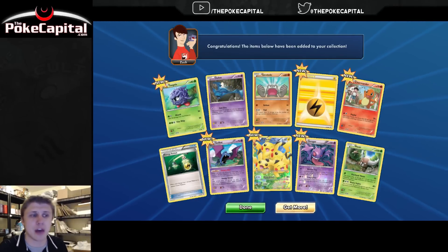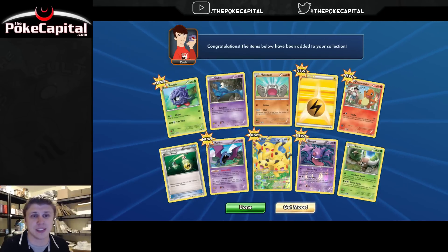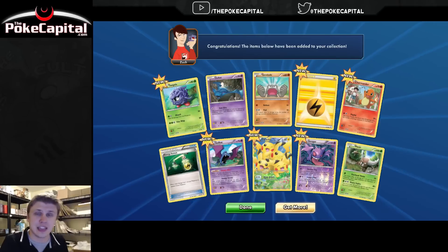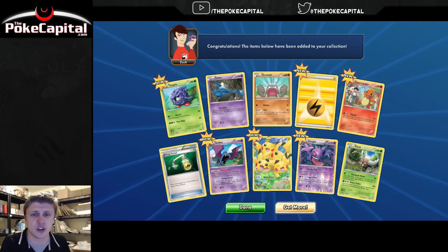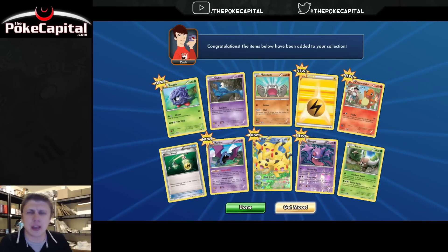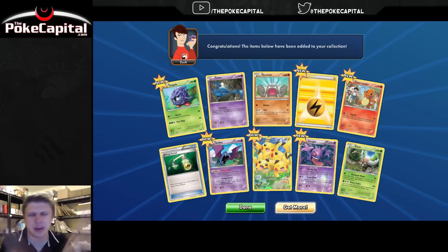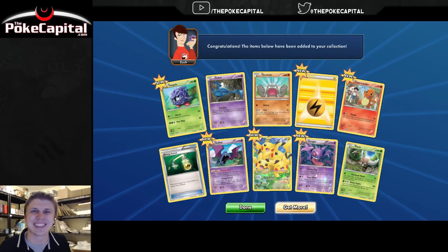Tomorrow I hope to have up on the channel a case opening of Mythical Mew Collection boxes — that's 24 boxes, which is 48 packs of Generations. In that video I'm just going to show the case, open the case, show the boxes, then off-camera get all the packs out, because otherwise it's going to be at least 5 to 10 minutes of your life just watching me open boxes. All the packs come from the same steel box. That will hopefully be up tomorrow at around 4 p.m. Eastern, maybe earlier. We'll see what happens. See you back here tomorrow for some more Pokemon opening goodness. Thanks for watching, everybody.